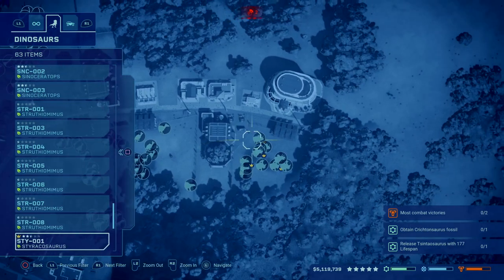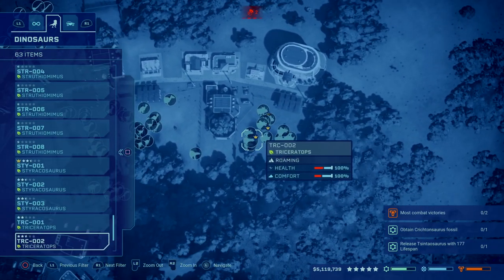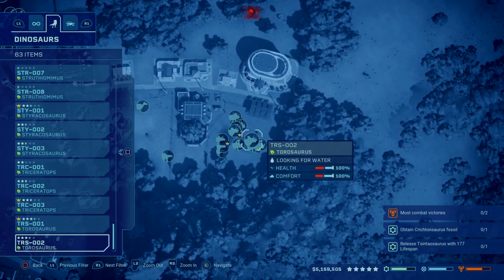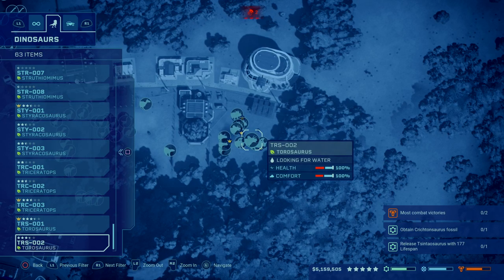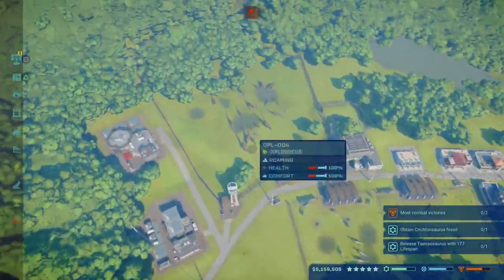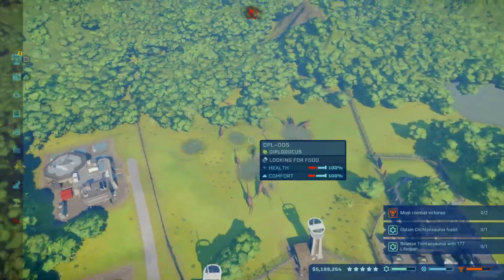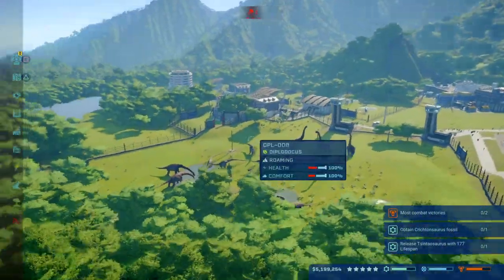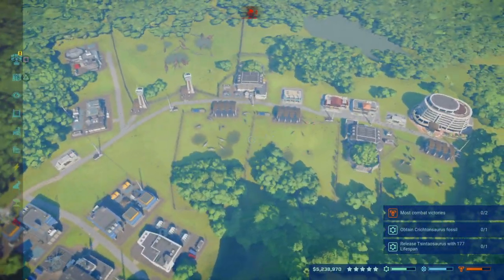We also have three Styracosaurus, three Triceratops, and two Torosaurus. Those are all the dinosaurs in my park and all you're going to need. You can see these are the four enclosures I used. This one needs to be fairly large for your big sauropods, but it's going to be your big money-making enclosure — each one of these is worth quite a bit.